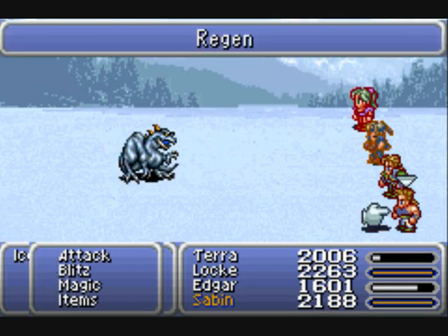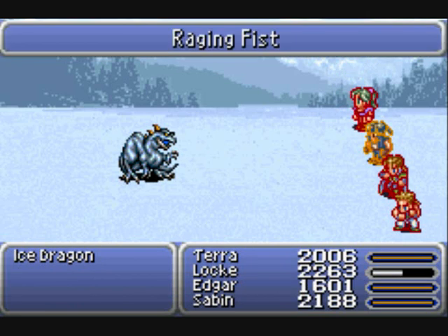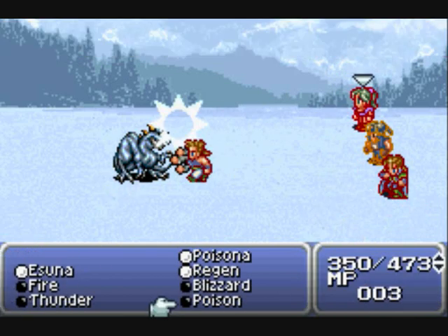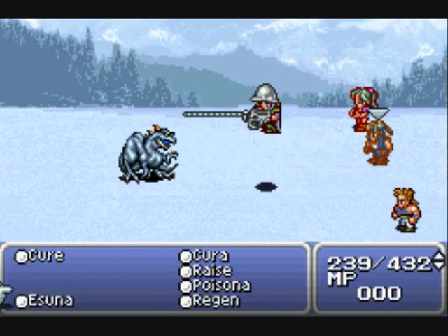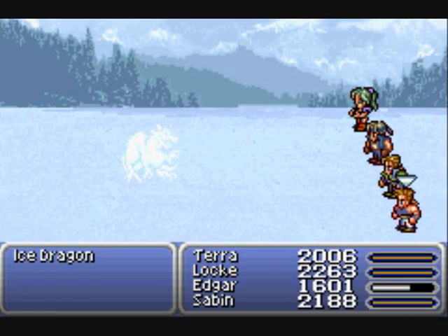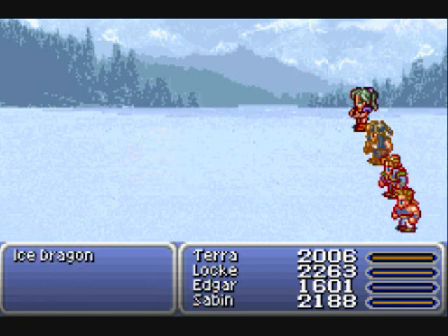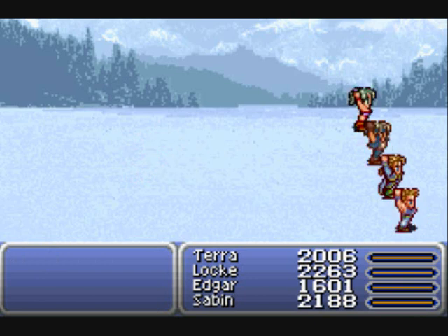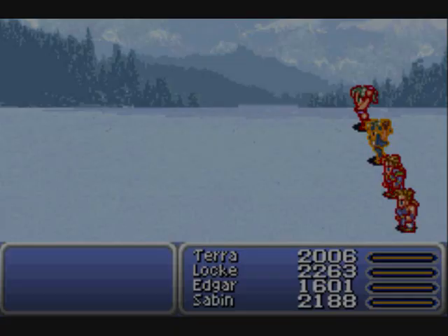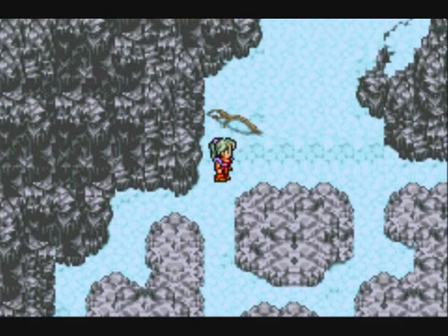Look at that damage - imagine if I had the Fire Ragger! I really need to keep up the pressure, it's got some nasty attacks though. It just freezes you. Whoo, that was refreshingly easy! We defeated the Ice Dragon and get the Force Shield. Six dragons remaining - two down!